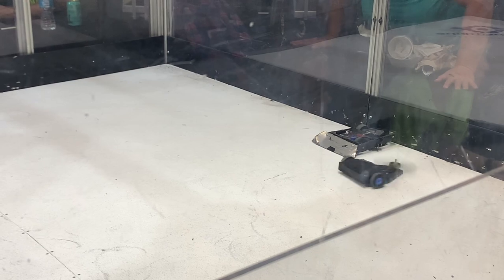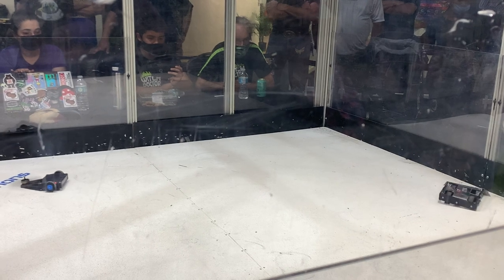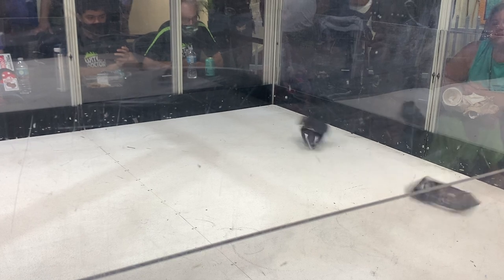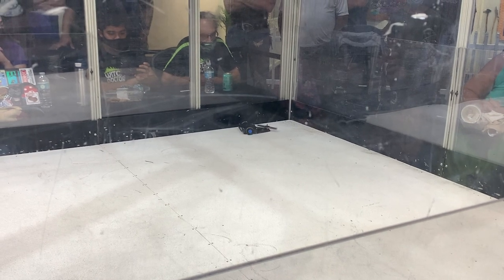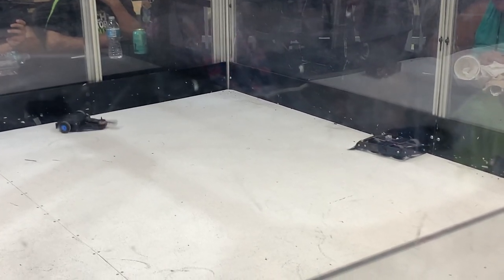I still enjoyed testing my horizontal spinner here because it was really great proof of concept to show how much damage a 150g blade could do — a super heavy blade for an Antweight robot. As you can see, it really took a lot of impact, especially when it hit against the walls, and it held up surprisingly well with all these flips and tumbles.